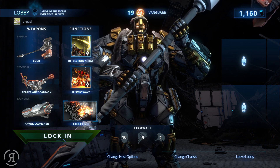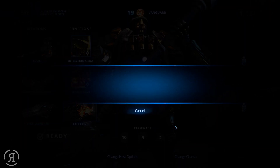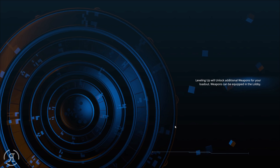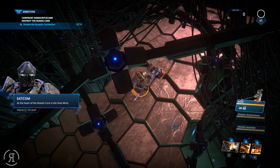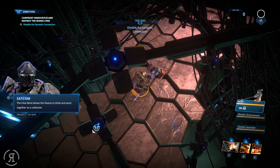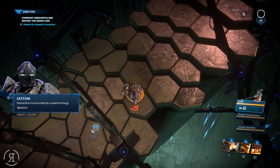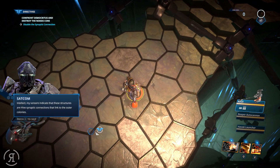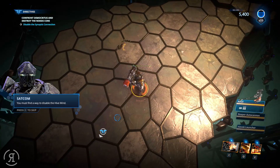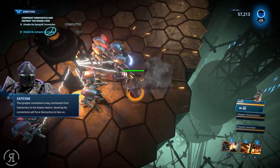We're now heading into what I think is the final level of the second biome — level 26, Eye of the Storm, set in Tokyo, on our way to fighting the final boss of this biome. The enemies here are called the Noesis — they are a hive mind, they work together and think as a collective. Satcon explains that Democritus is our main enemy, and the synaptic connections relay commands from Democritus to the Noesis swarm.